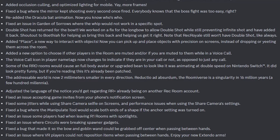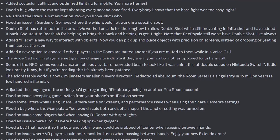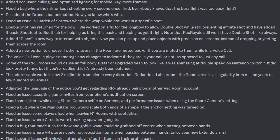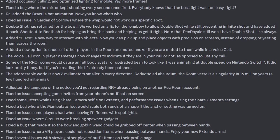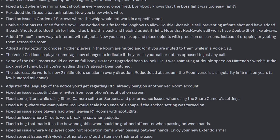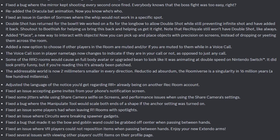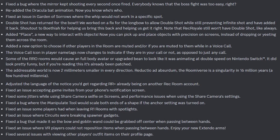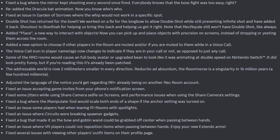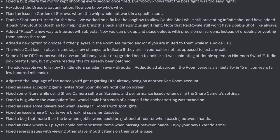The addressable world is now 2mm smaller in every direction. They adjusted the language of the notice regarding Requiem Plus already being on another account, fixed an issue when accepting game invites from your phone's notification screen, fixed jitters while using share camera selfie on screens, and performance issues when using share camera settings. They fixed a bug where the manipulate tool would scale both ends of a shape if the anchor setting was turned on, fixed an issue some players had when leaving Room 1.0 rooms with spotlights, fixed circuits breaking spawner gadgets, fixed the bow and goblin wand being grabbed off center when passing between hands, and fixed VR players not being able to reposition items when passing between hands.